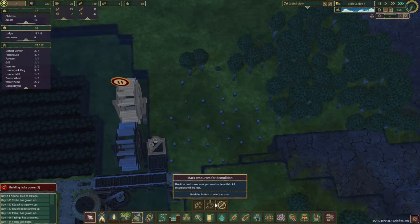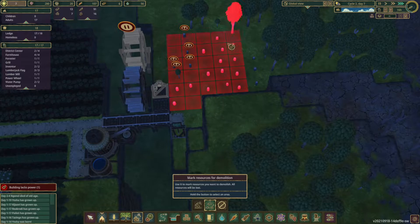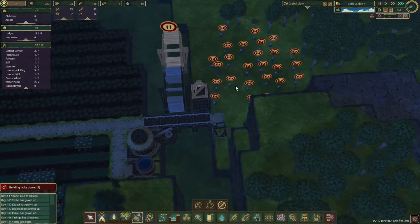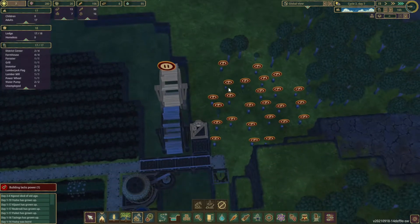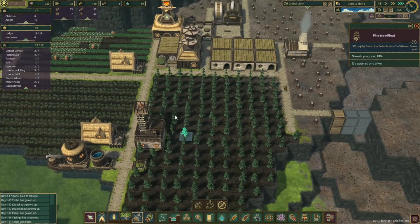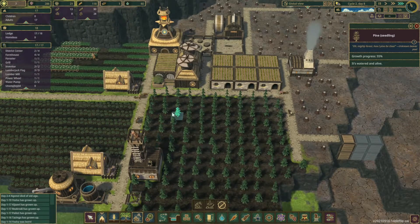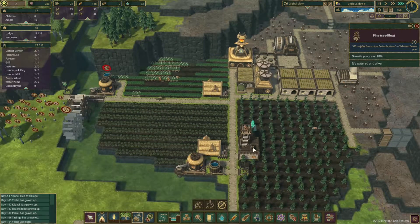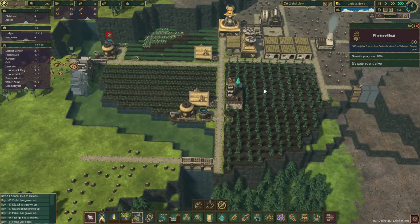Let's mark these trees for removal so they don't grow back. I don't want to go past the area which the forester is working. We want to allow him to get the wood that we need while we're waiting for our forest to regrow. It's a little bit slower than I thought it was going to be, but that's okay. Looks like some of the trees are up to 70%, so soon this should be ready and then we should have a constant supply of logs.